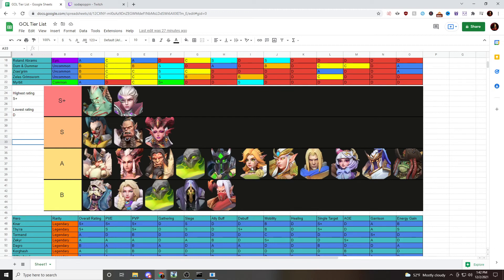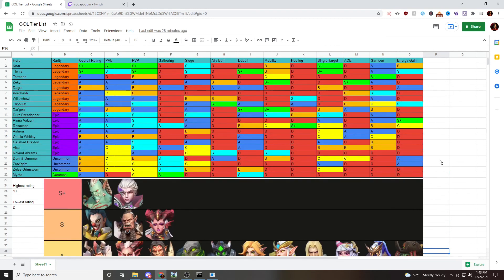Heroes that might get bumped up in the future: Rina and Galahad are really good epic heroes that might reach S tier later. Zekir might move up if AoE is more effective in the late game, which it probably will be. Triple A might even reach S+ tier — his debuffs are just insane. And Willow Howl — I really want to test him more. He's super tanky and I can see him surviving on the field for a very long time.